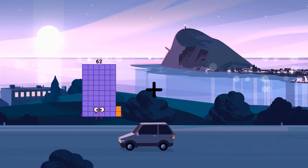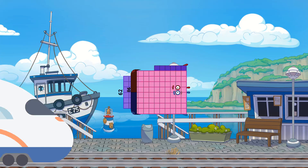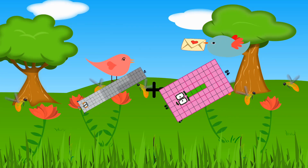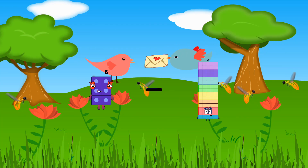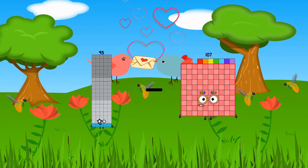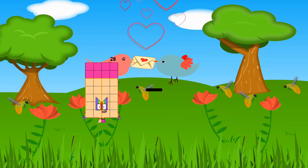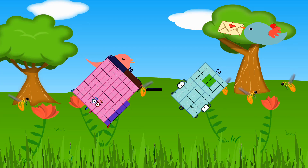62 plus 86 equals 148. 92 plus 84 equals 176. 6 minus 3 equals 3. 95 minus 64 equals 31. 86 minus 54 equals 32.